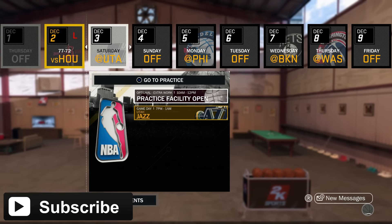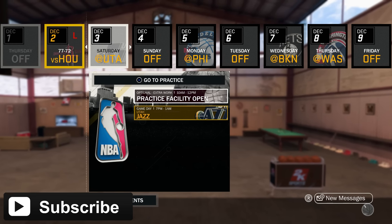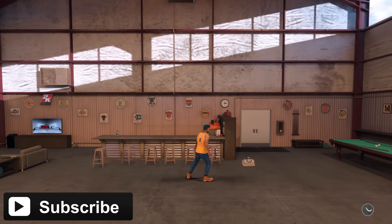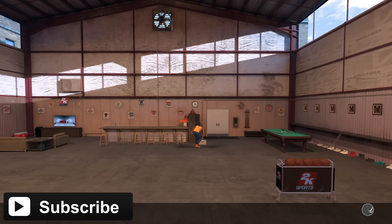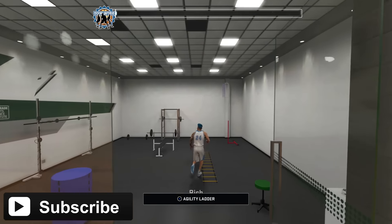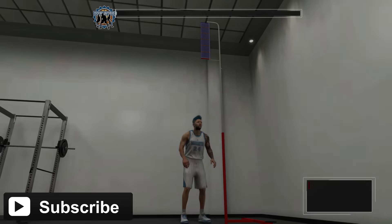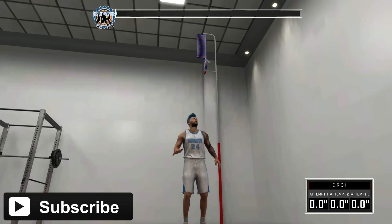If you did it right, you should be able to go to the same practice you were just at. That's the trick — you basically just load back up to the same practice right before you got the attribute, and you just keep getting the attribute. Go ahead and click on practice, go back to where you were, and do the vertical jump again.